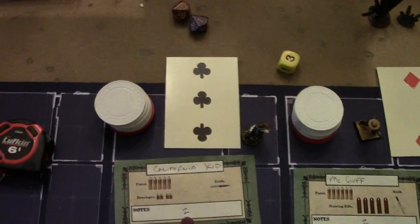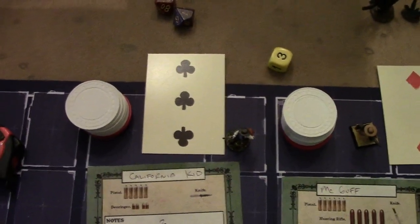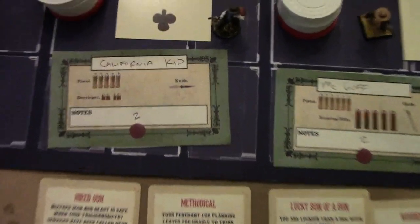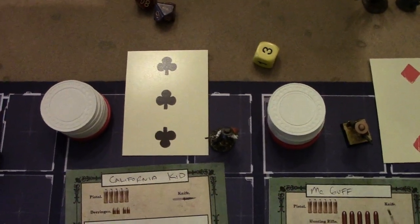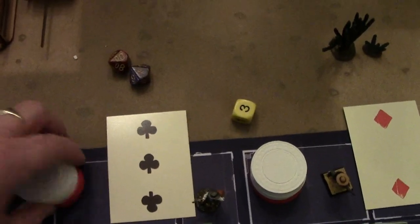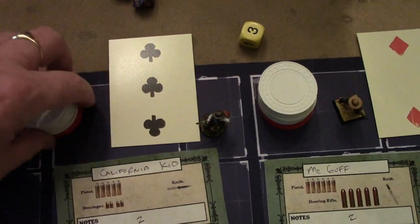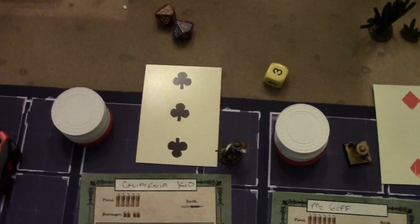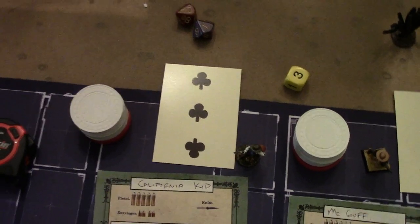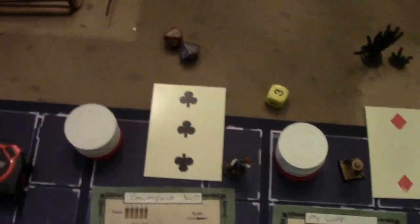There is a custom-made deck for the game made available. However, any card deck will work. What this three means is that he will activate on whenever a three is pulled. The number on the bottom of the card — the two — that means that he has two of those cards in the activation deck. These here are poker chips used to determine and keep track of hit points. There are six white ones and three red ones. Once one gets into the red, you have a mortal wound. These chips are simply expended one at a time as you take hits — as you cash in your chips, as it were.